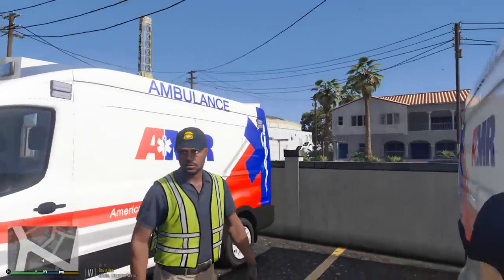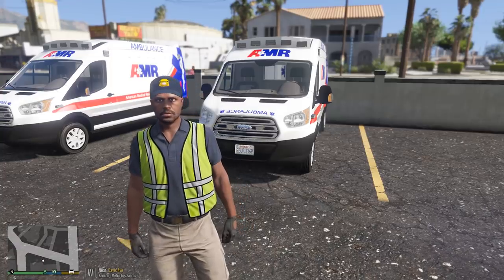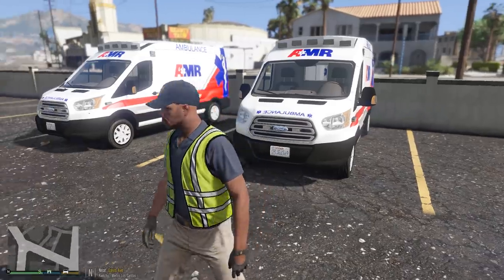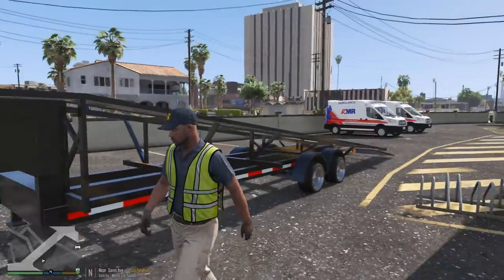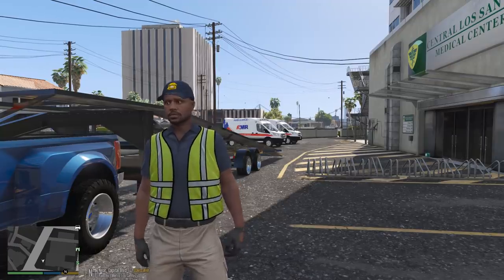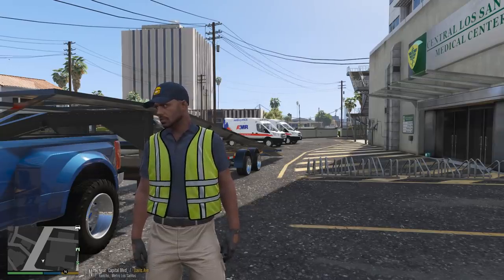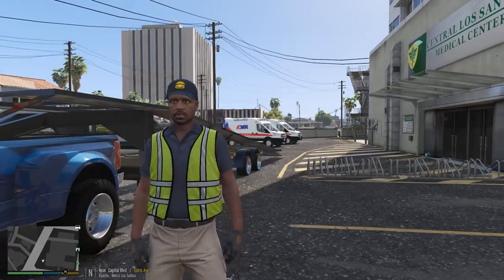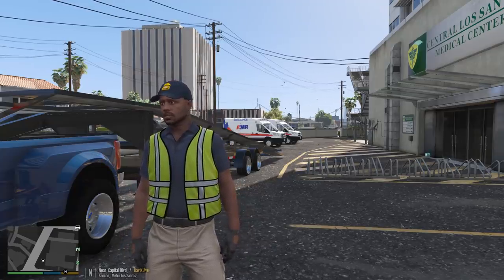Alright guys, that completes our contract. We have delivered two brand new ambulances for the city of Los Santos and AMR. Like I said, we still have two more to do — I'm going to drop those two off at Benny's now and then pick them up in another week and bring those here. Hopefully you guys did enjoy this episode. If you did, make sure you guys hit that like button. If you have any other cool ideas for the Ford dealership, the Dodge, Jeep, Chrysler, Ram dealership, or anything else in GTA 5, give me your suggestions down below. Please hit the like button and turn on notifications so you won't miss any of my videos — I upload new videos every single day. Thank you guys for watching — I hope you guys enjoy it and I will see you guys in the next one. Peace.